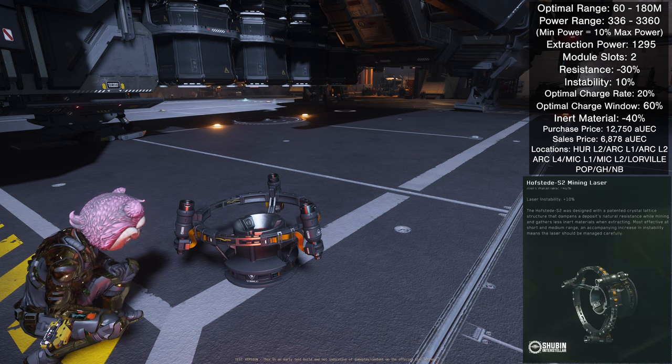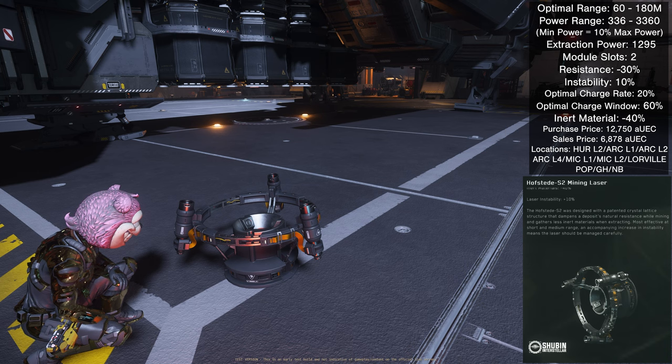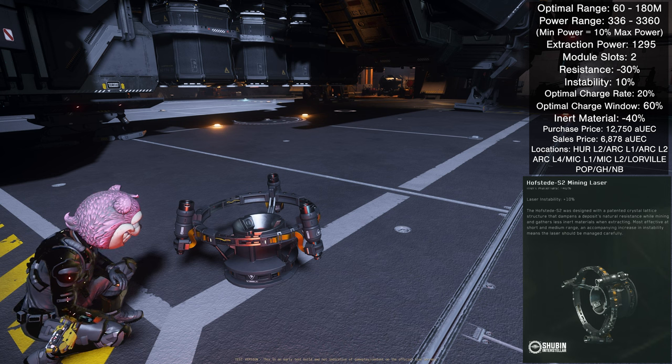The Hofstad size 2 is available at Hurl-L2, Arc-L1, Arc-L2, Arc-L4, Mach-L1, Mach-L2, Tamien Sanz at Lorville, Dumpers Depot at Port Olisar, Dumpers Depot at Grim Hex, and Shubin Interstellar at New Babbage.